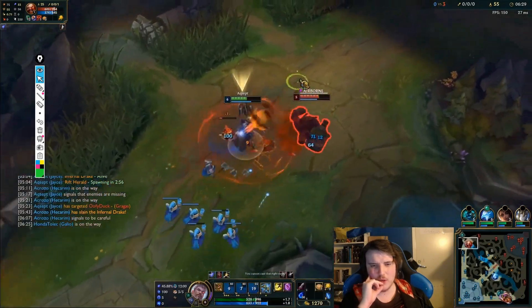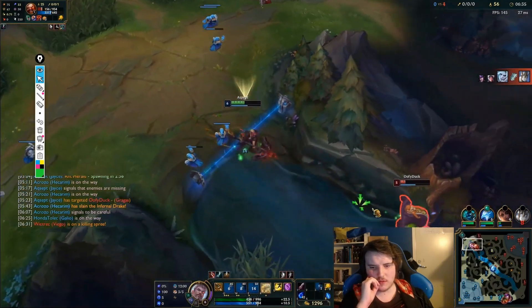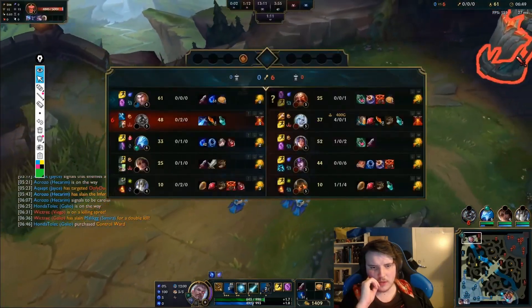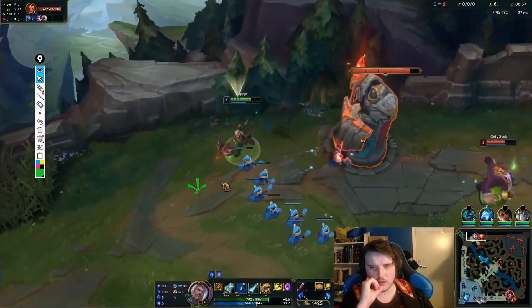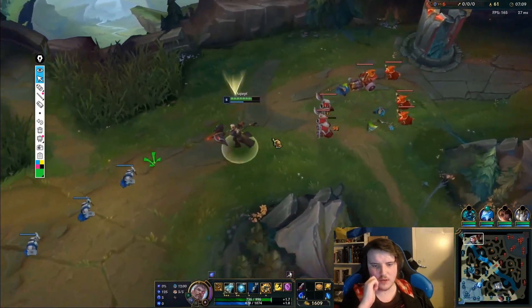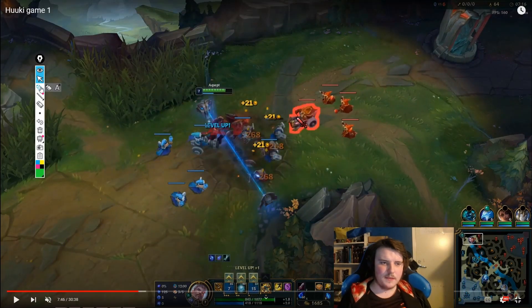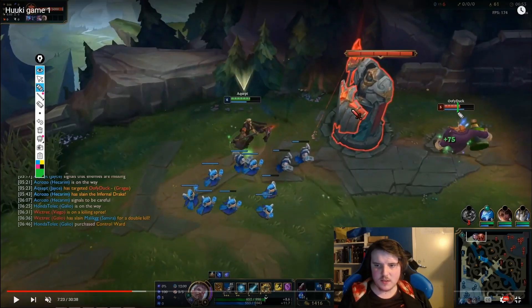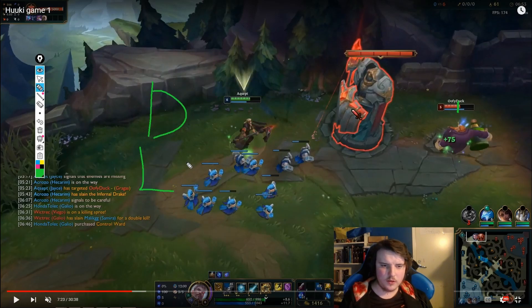We start slow pushing, but Gragas is slowing down my push, which doesn't make a lot of sense. We do start punishing him and he's kind of low HP. I decided to stay, but if I was playing this game today I would always reset here. Look at the gold we have — if we reset, we get a Serrated Dirk and a Longsword. We come back and he's half HP with no TP, so we're going to be so much stronger when we return.